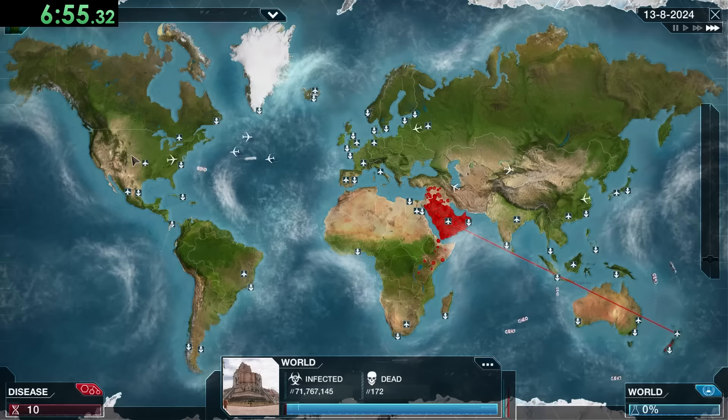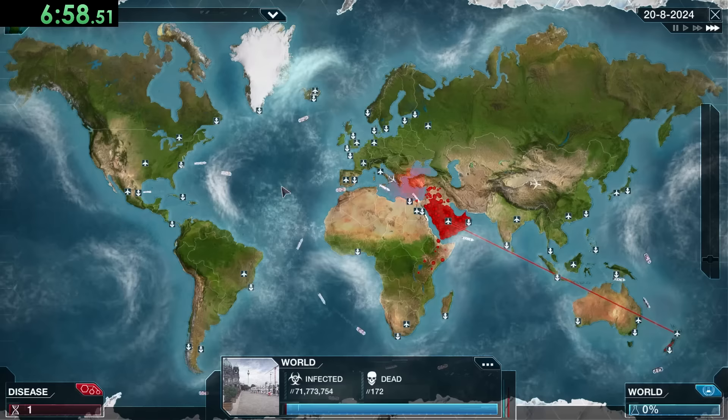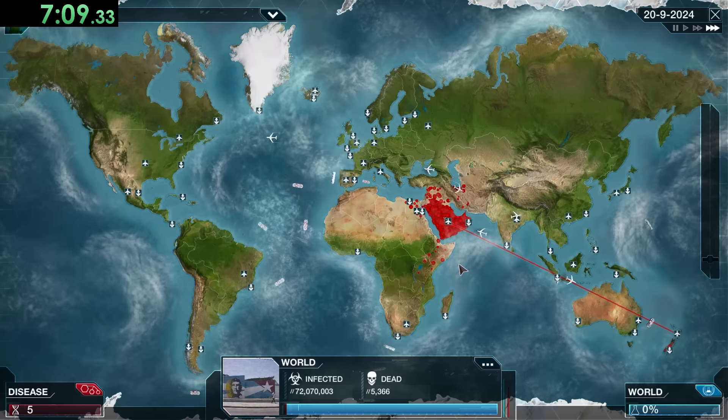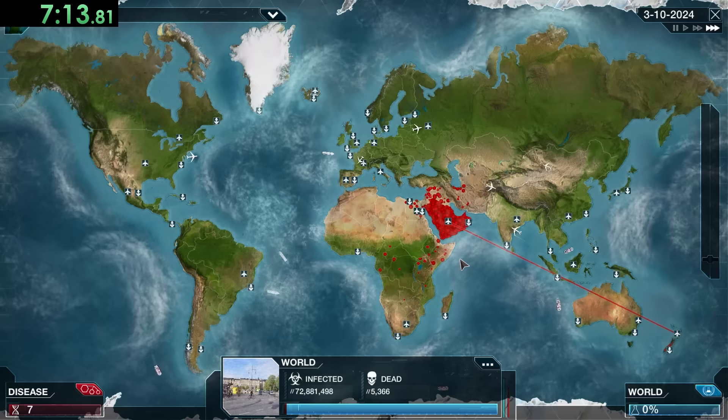It looks like our Fungus is finally starting to expand, and it will even more so now that we have Heat Resistance. For the last two plagues we didn't really use Heat Resistance much — it's Cold Resistance and Drug Resistance that are crucial for Mega Brutal speedruns. But we get Heat Resistance here to help spread the fungus faster, since we're spreading into Africa.